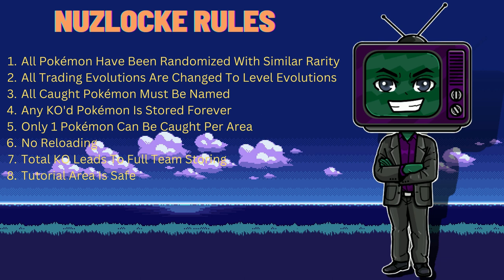Number one: all Pokemon have been randomized with similar rarity, except for the starter Pokemon, which will have pretty much every Pokemon to pick from its pool. Number two: all trading evolutions have now been changed to level evolutions. I don't actually know the specifics of which level, but this will avoid situations where I just can't evolve — I can't really trade using an emulator.